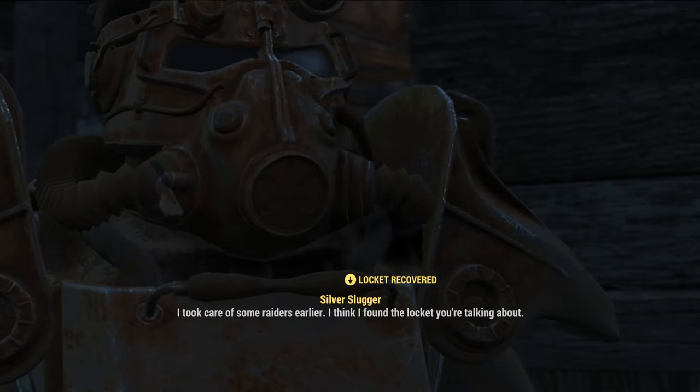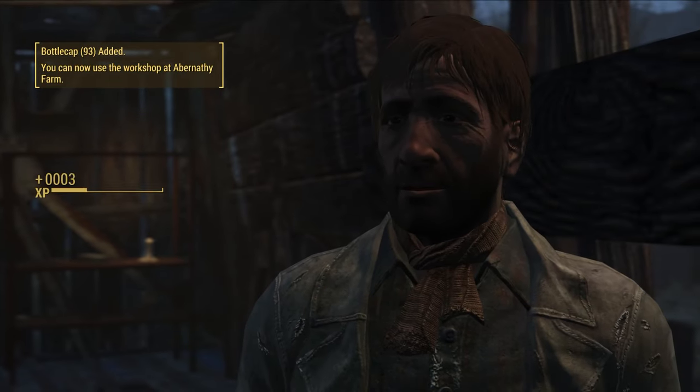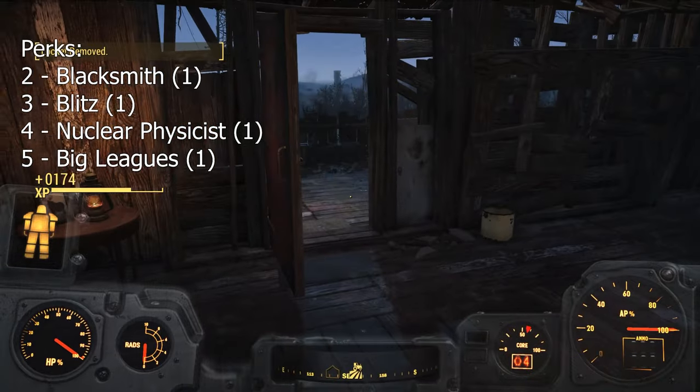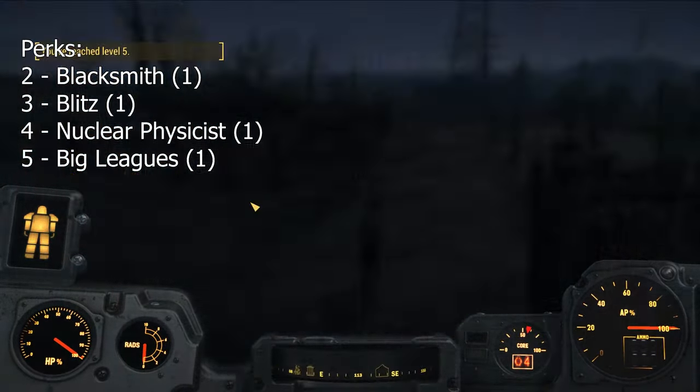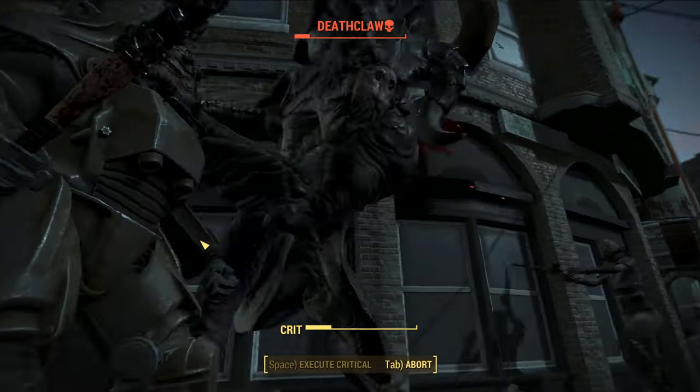Head to Abernathy and return the Locket to finish a quest for some more experience. At this point I was level 5 and had added points to Big Leagues, which is our core damage skill, and Nuclear Physicist, which extends the duration of our Fusion Cores. From here, head back to Concord — it's now time to take on the Deathclaw.